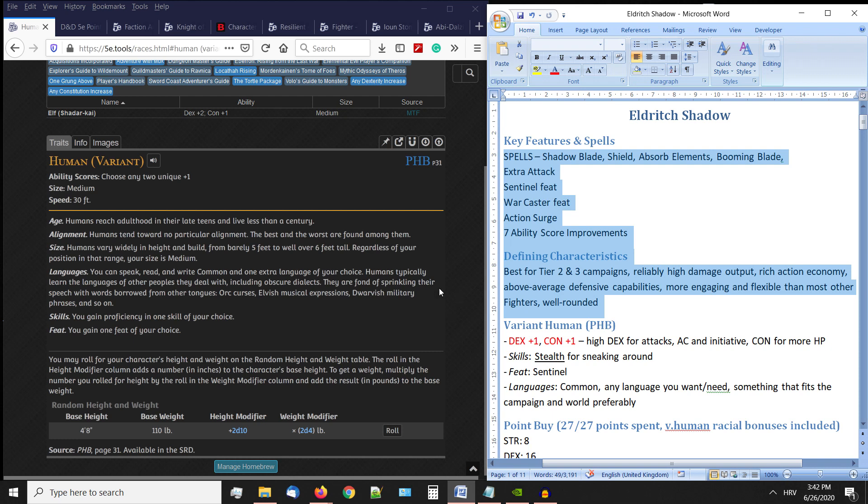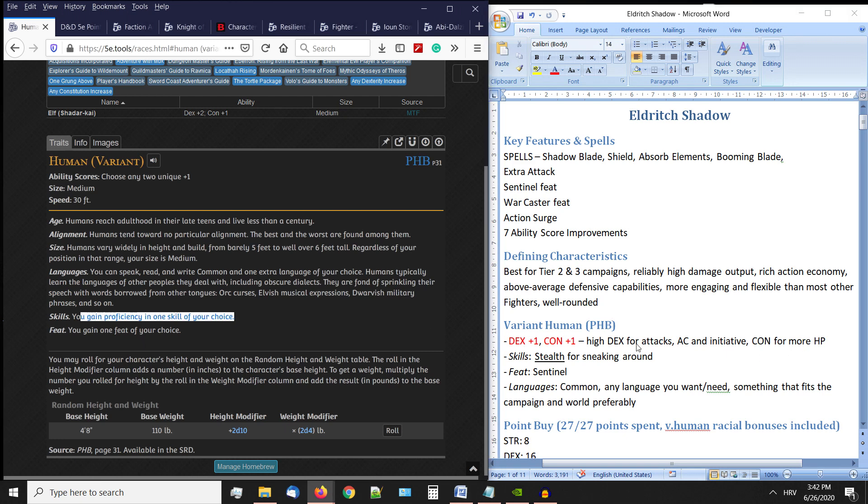I made this character as a variant human, which gives a range of choices for ability scores. I chose dexterity and constitution — dexterity for attacks, armor class, and initiative, and constitution for hit points and maintaining concentration on spells. For skills, I chose stealth for sneaking around. For feats, I picked Sentinel, which I'll talk about later. Languages are pretty flexible — pick whatever fits the campaign vibe.